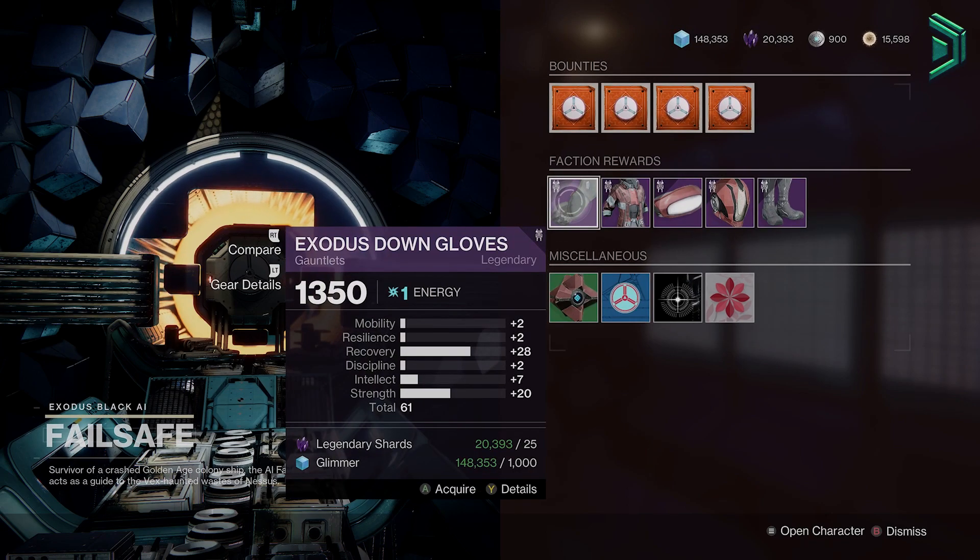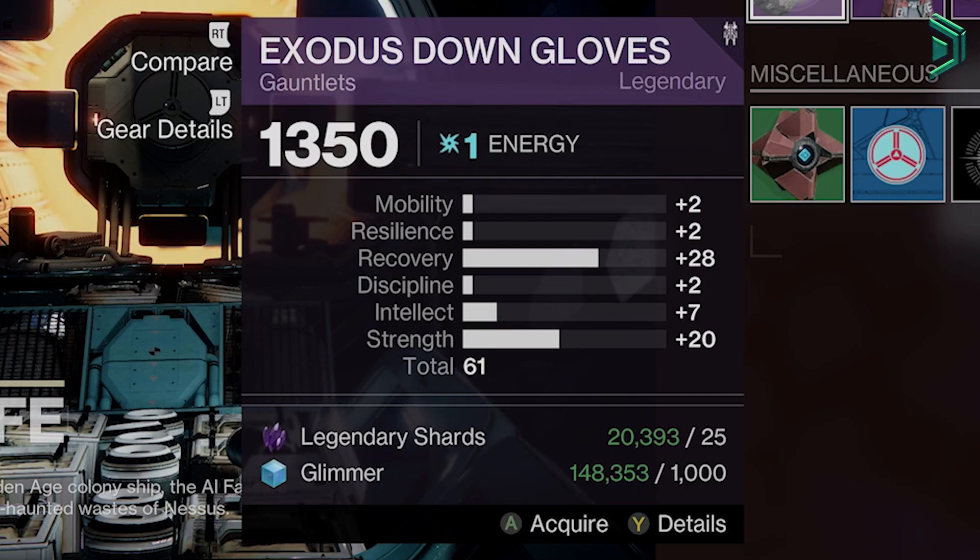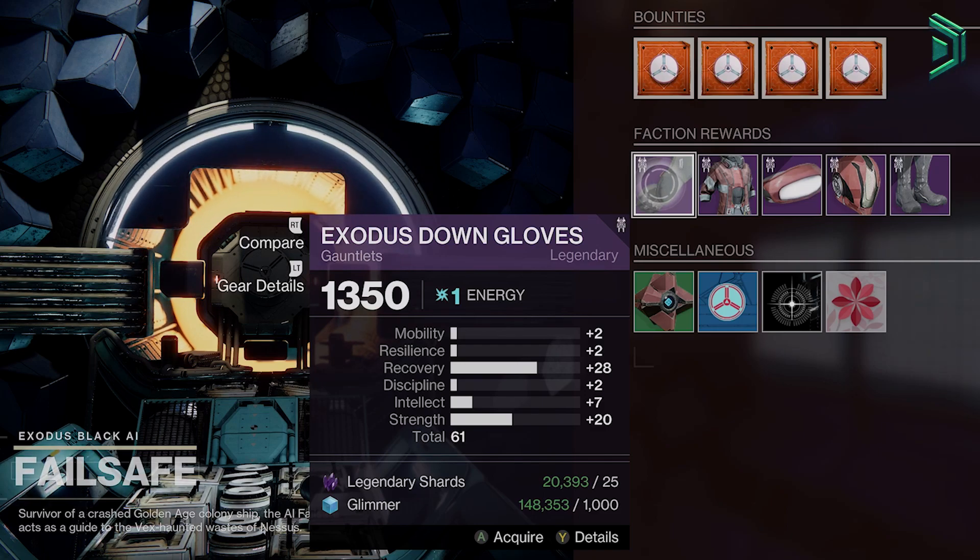You got a high stat pair of gauntlets rolling at 61 with 28 recovery and 20 strength. Poor resilience, I know, but the recovery is decent if you want a faster base class ability cooldown for any of your builds, and this armour piece might just achieve your triple 100 build — so it's worth a grab, don't miss it.